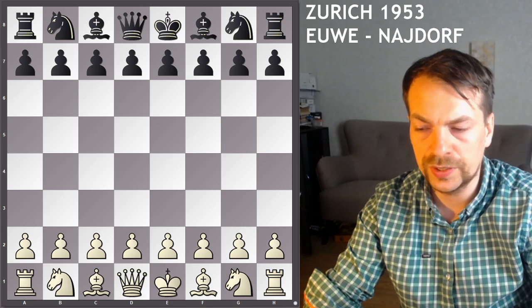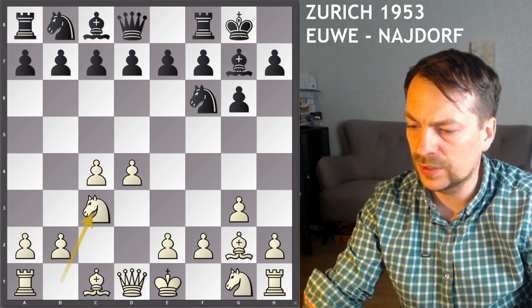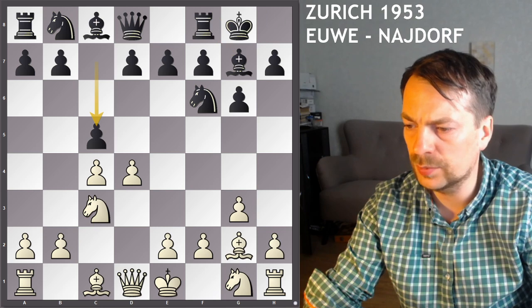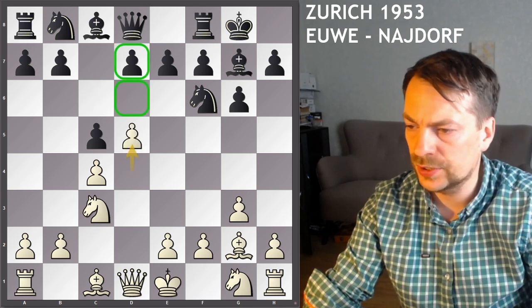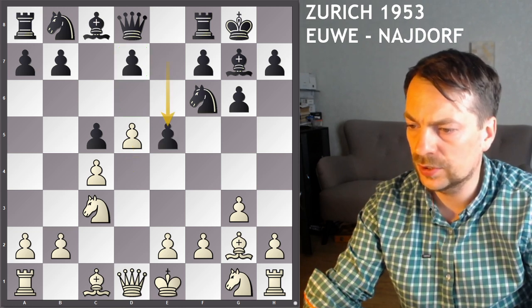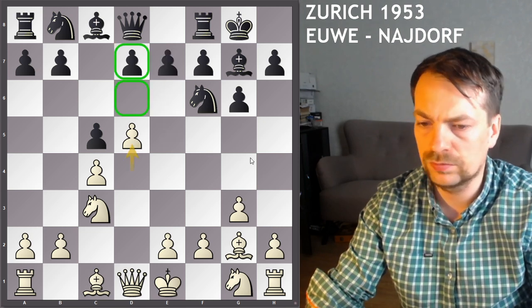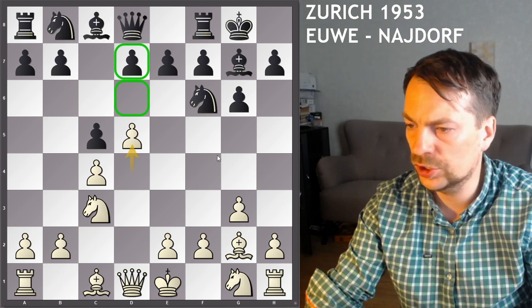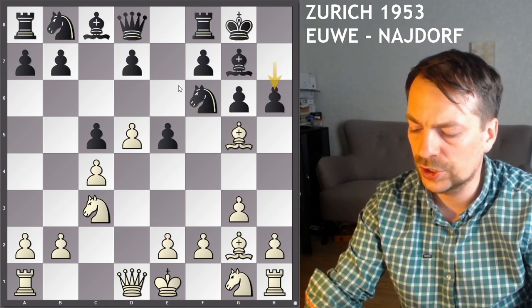Over plays white: g3, knight c3, c5 attacking the center. Now d6 is more common, but d5 was played, taking the space, and e5. So this is an invitation for a very sharp game — d6 is more traditional. So e5, bishop g5, pinning the knight, h6. And in this position, Over decides to play an interesting idea.